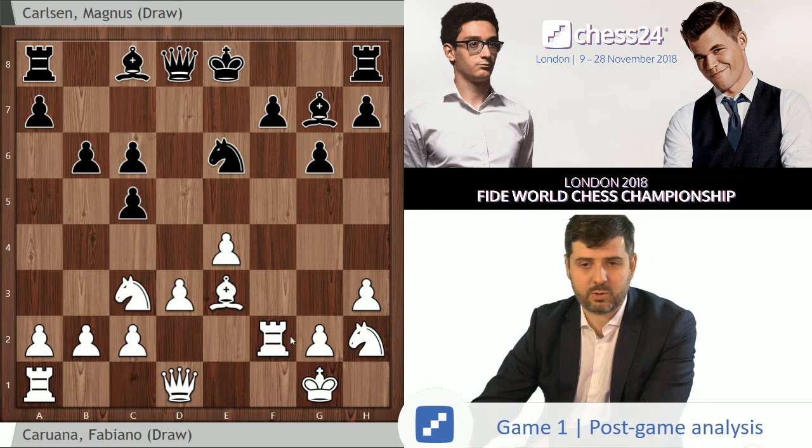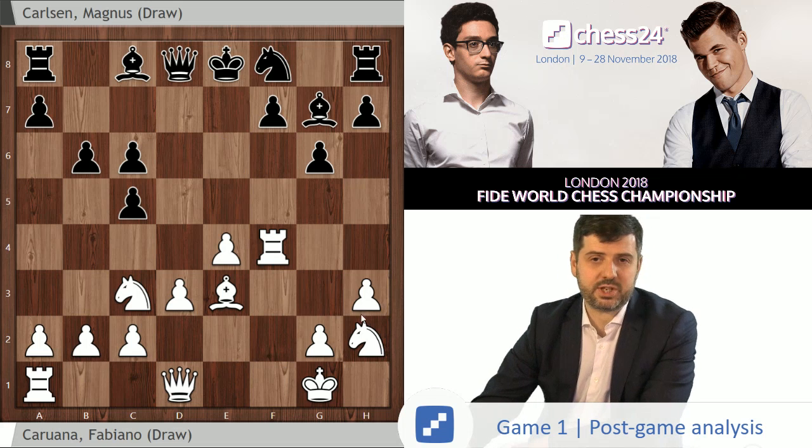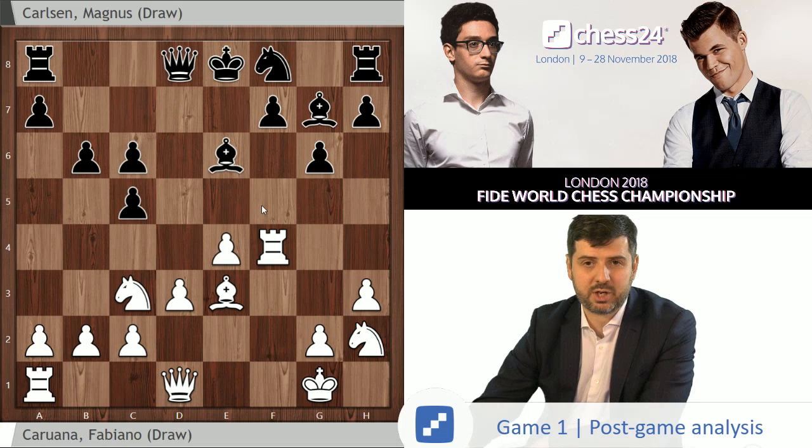Bxf4 wasn't played, but even here Bxf4 definitely makes some sense, trying to push for the same ideas of e5 and Nf4. But Fabi still had his eyes set on the standard plan of taking with the rook — black goes Ne6, the rook goes back, then we play Qd2, we play Rf1, and we've gained a tempo, because we took with the rook from f1 and return it to f2. But after Rxf4, Ne6 did not happen. Magnus instead played Be6, and here it becomes rather obvious that Magnus is aiming for a very different type of setup.